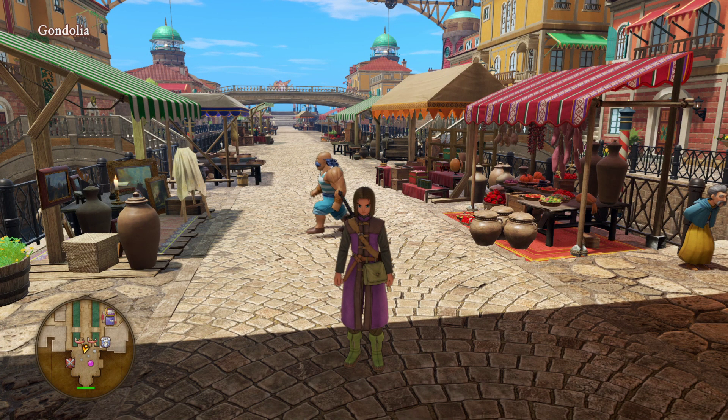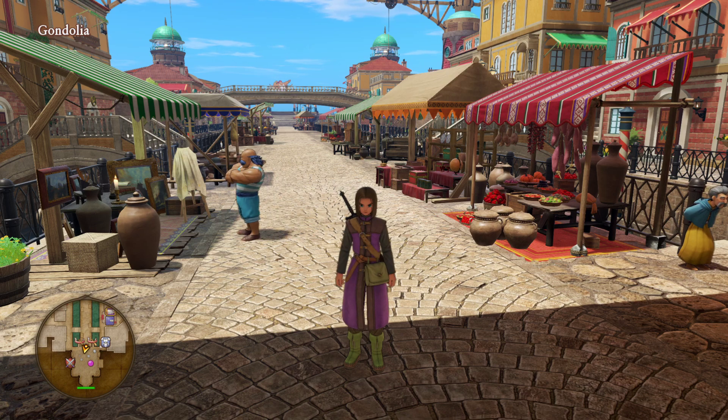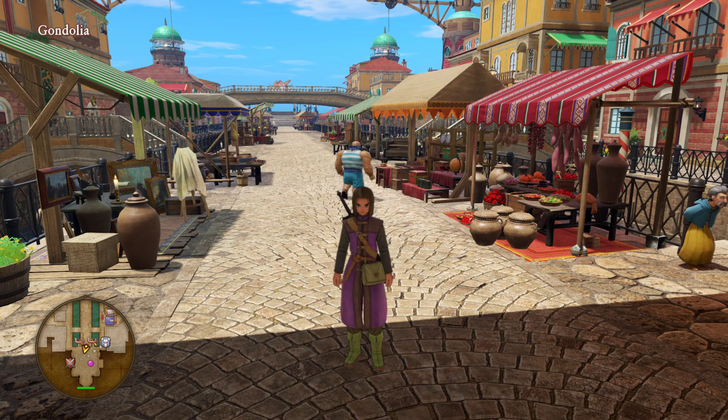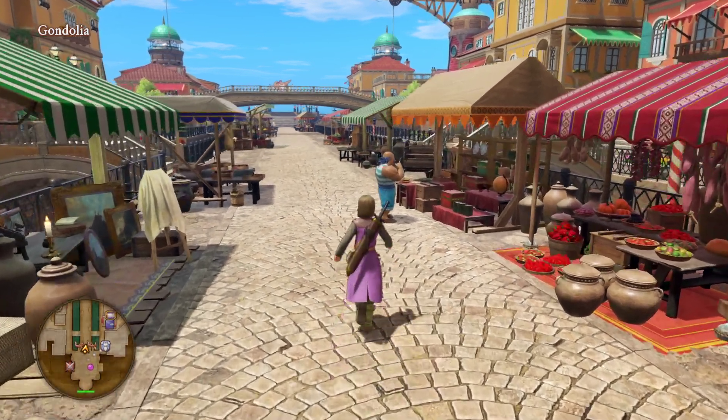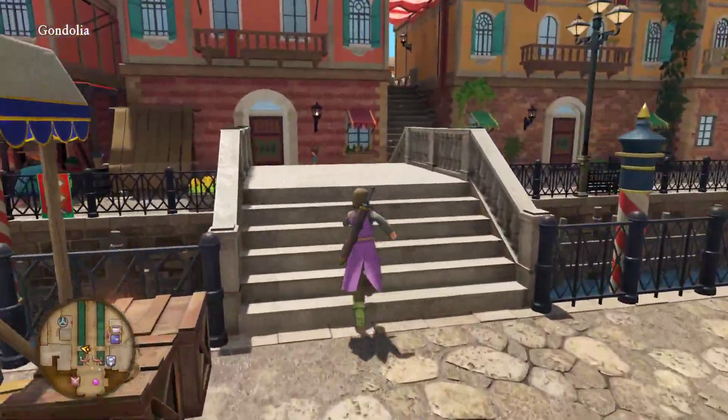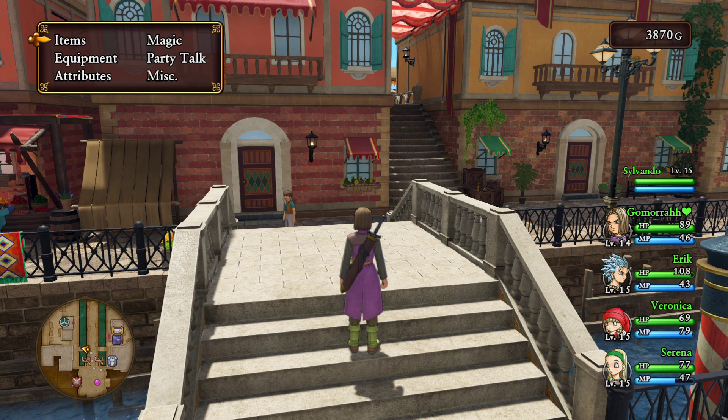Hello and welcome to a brand new episode of Let's Play Dragon Quest XI. I'm your host Gamora and we finally made it to Gondolia — or Gondolia — I keep wanting to say it a different way, but I think that's how you say it. We're here to pretty much find the rainbow. Also in the last episode we got a new party member, Sylvando.